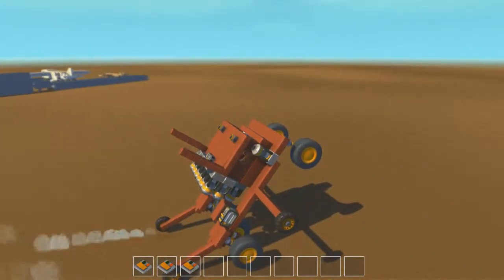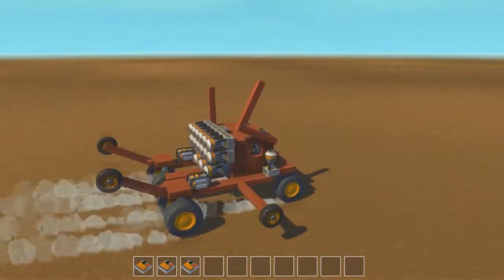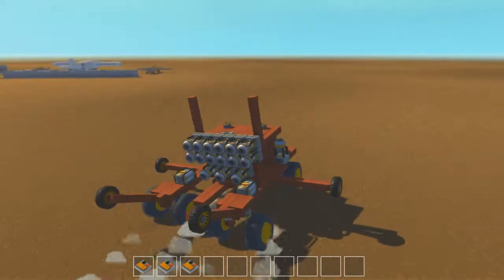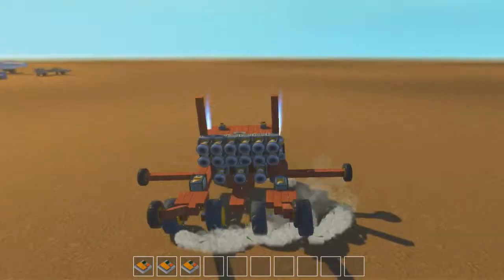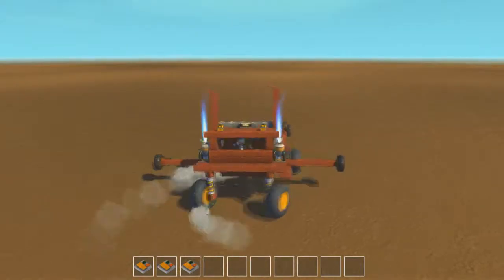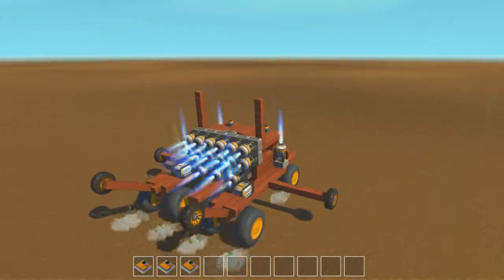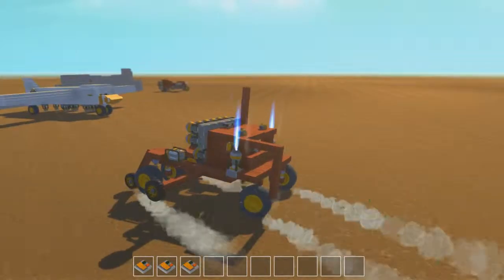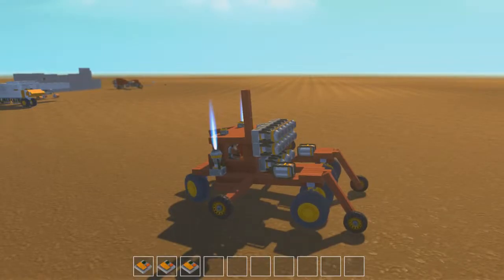That's why I have those wheelie bars in the back so I won't flip over, which works. Let's just drive a bit. I actually have some thrusters in the front just to push it down to get better grip. It works quite well — not really though, it drifts a bit too much, the power is maybe a bit too much. It's not meant to be good, just meant to be funny.